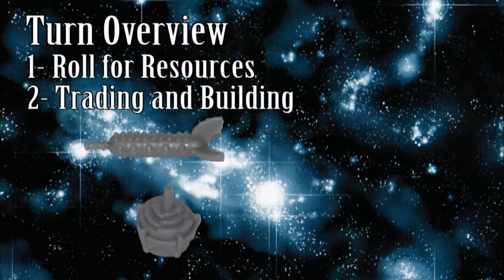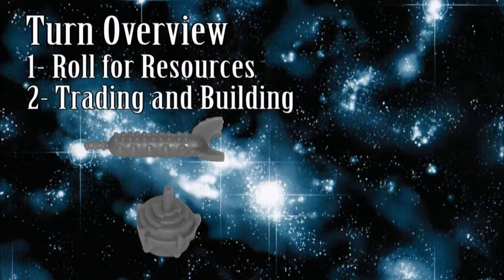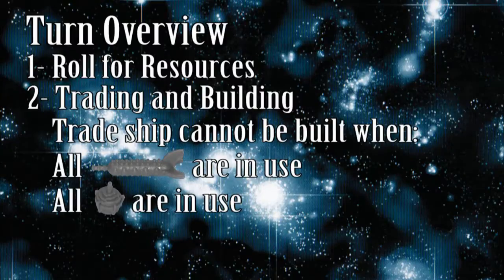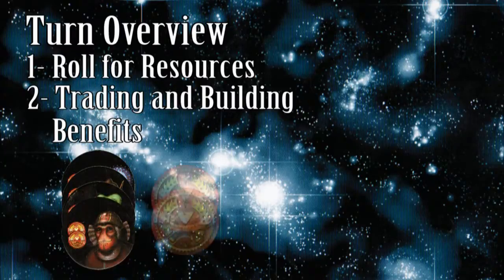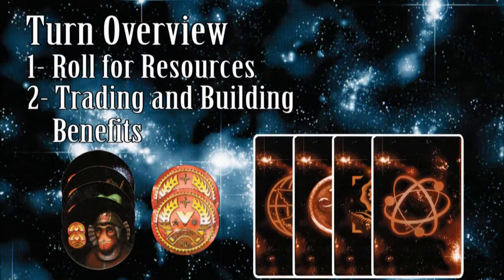To build a trade ship, you must pay one ore, one fuel, and two trade goods. Take a trade outpost base and mount a transporter onto it. You may not build a trade ship when all transporters are already in use, all trade outpost pieces are in use, or all spaceport intersections are occupied. A trade ship can be used to form trade agreements with the various friendly aliens in the game. If you are the holder of the friendship chip, you get two victory points. Gaining and losing these chips, as well as friendship cards, is discussed a bit later.